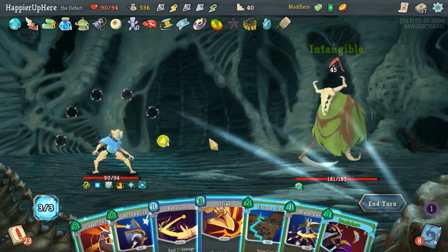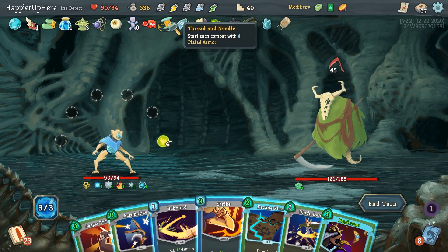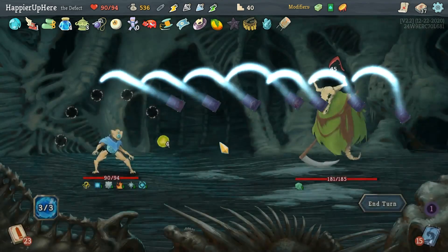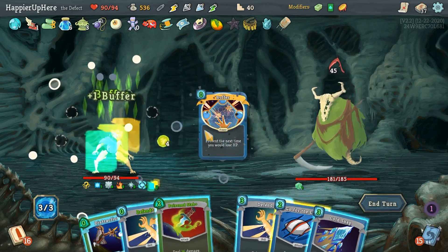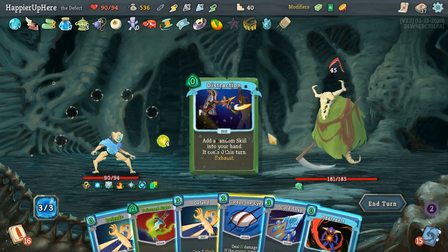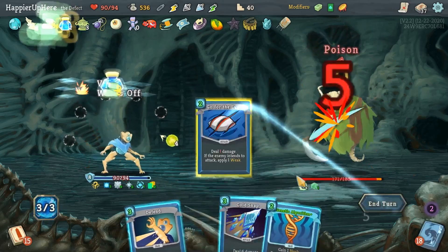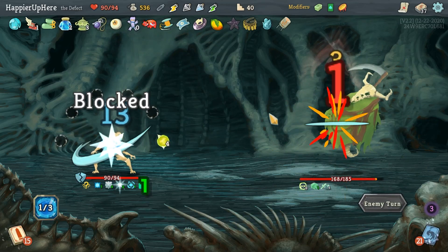45 incoming — I wasn't worried about not drawing defensive cards. Let me use the Gambler's Brew here. I have a good set of potions. Acrobatics — double-up on the Buffer! That's exactly what I needed. Distraction gives me Aggregate — I can do Defend, Poison Stab, Go for the Eyes. I wasted the Akabiko a little, but I think that's okay.